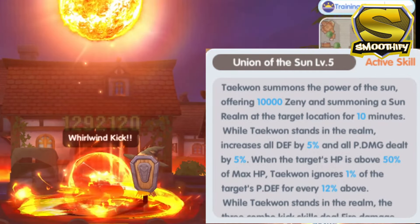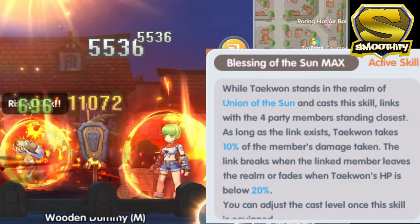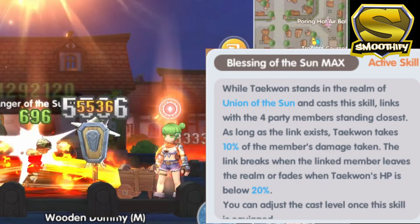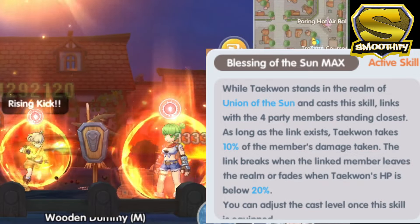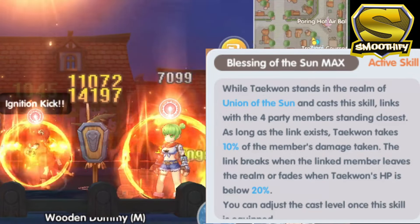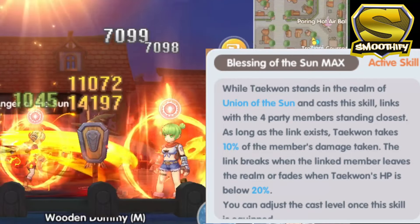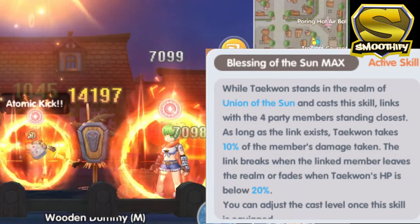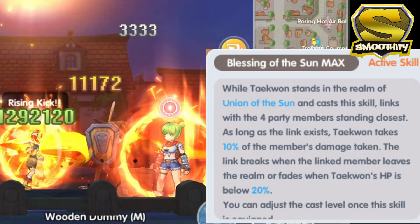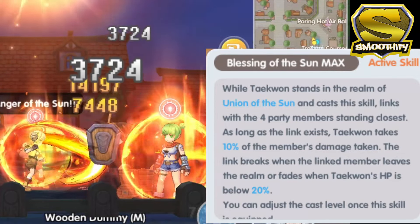Looking at this skill, I must say the devs really put a lot of effort into this skill animation. Now going to the next active skill, which is the Blessing of the Sun — this skill is quite familiar especially for those who played the OG Ragnarok games, because this skill is basically the soul link skill of a Taekwon. When you and your party members are inside the Union of the Sun and the Taekwon activates the Blessing of the Sun, the other party members will be linked to the Taekwon — a sun icon will appear above your character's head. Once linked, the Taekwon will take 10% of the damage taken by the other party members, similar to the devotion skill of the Royal Guard. The link breaks when a member leaves the realm or the Taekwon's HP is below 20%. For me personally, this skill is only good in certain situations, and only if the Taekwon is built like a tank — because if the Taekwon is quite squishy, then this skill won't be useful at all.